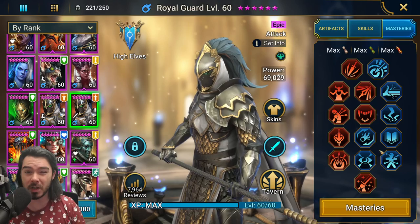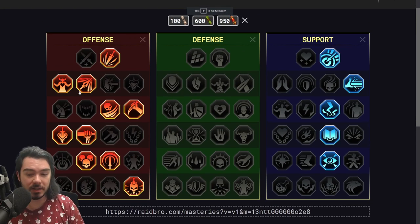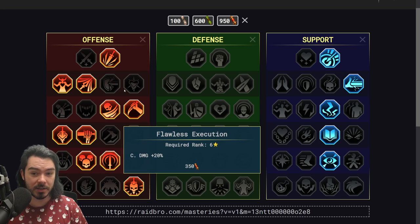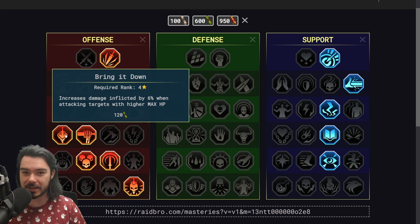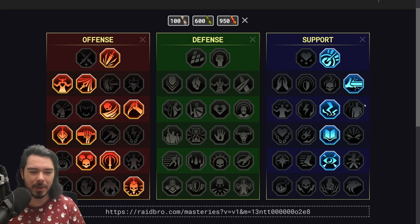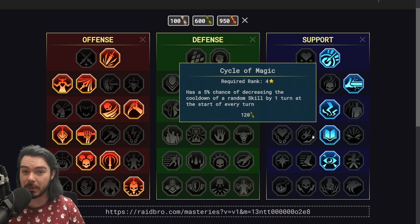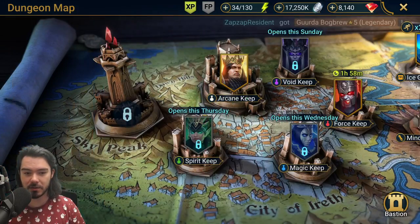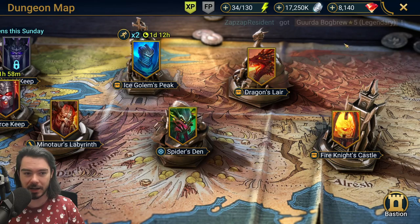For early game masteries, instead of going into Warmaster, you'd go for Flawless Execution, which gives you 20% more critical damage to up your damage against those level 20 dungeon bosses. You're also going to get more damage when full HP, more damage on first hit, more damage against targets with high HP. Grab some support tree stuff to pad out that accuracy, but the support tree is not super essential. You could give him Cycle of Magic too — it's not a huge deal.